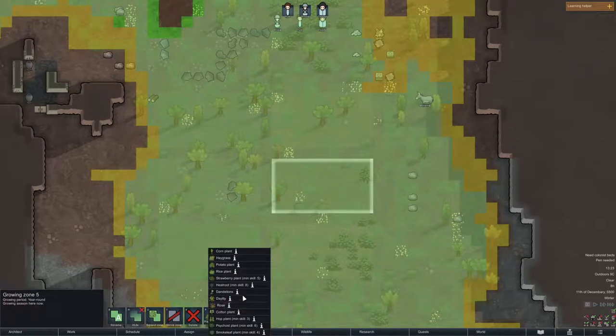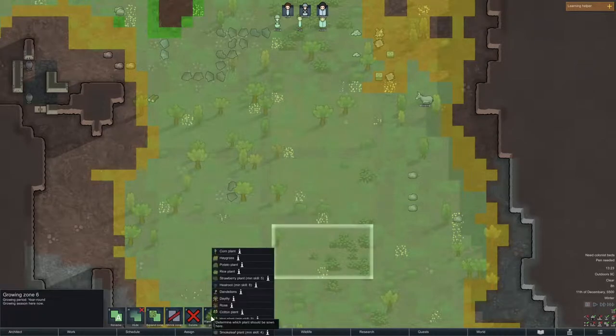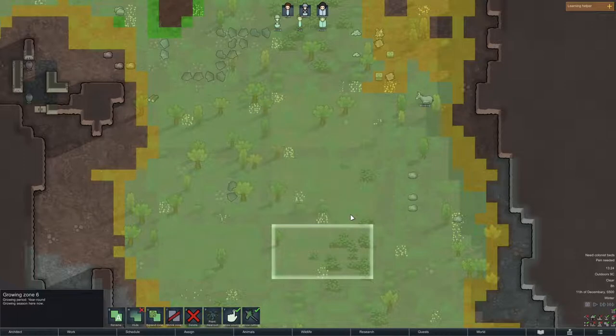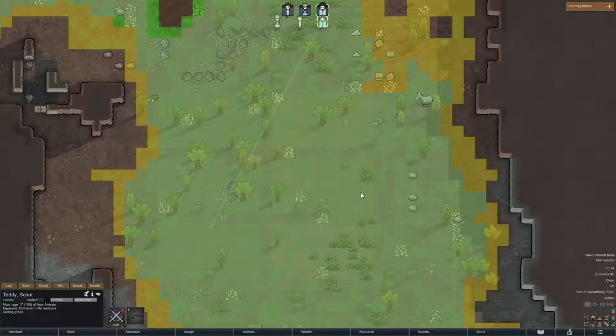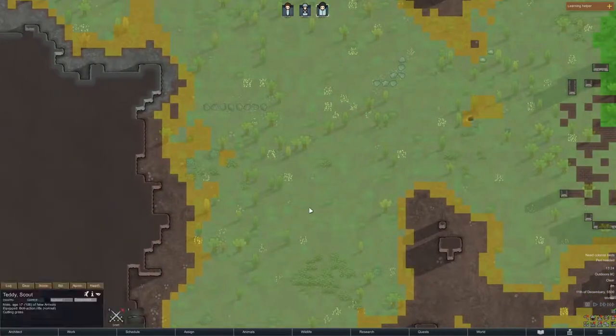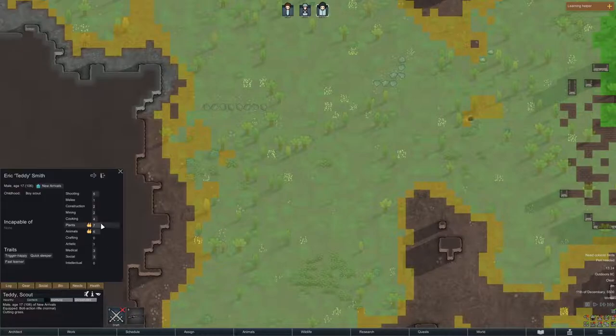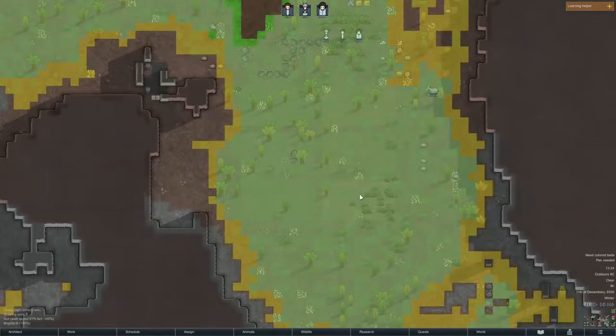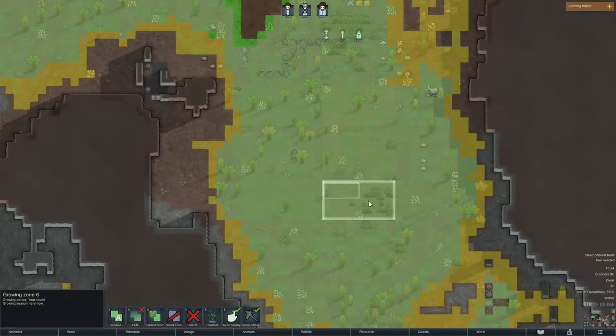Here's another way to get a grow zone - instead of coming to your menu, going to Zone and clicking it, if you're actually on an existing grow zone you can click Expand. As long as you leave a gap you can create a new grow zone. You can also shrink it back down. So let's set up a zone for heel root - even though we can't grow it yet, I might forget later. As soon as Teddy gets to level eight he'll come and start planting there automatically.